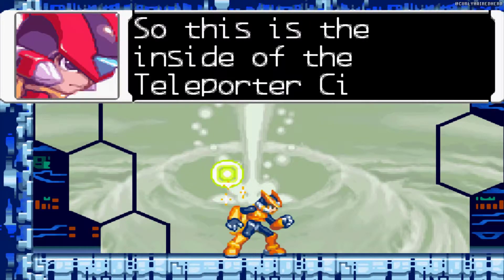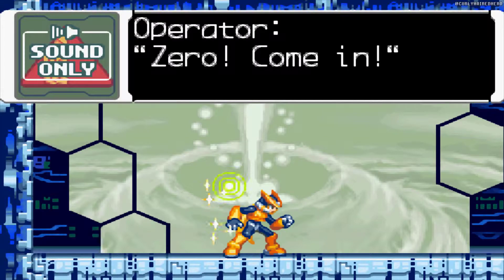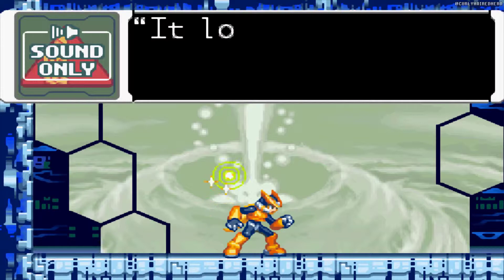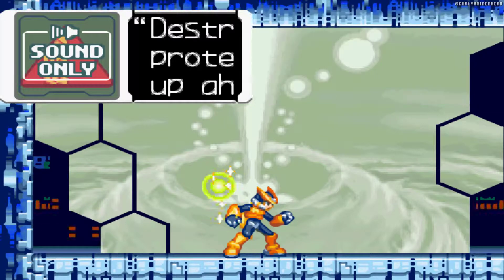So this is the inside of the teleporter circuit. Looks a lot like cyberspace. Zero, come in! The circuit leads to Ragnarok. It looks like the enemy is there too. Destroy the protection program up ahead!